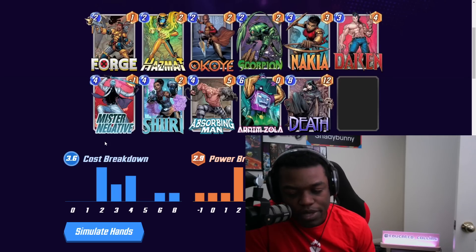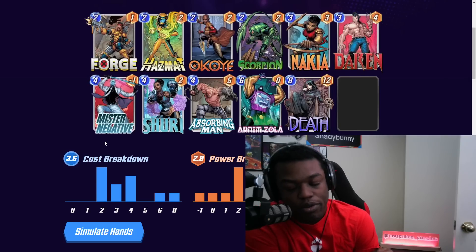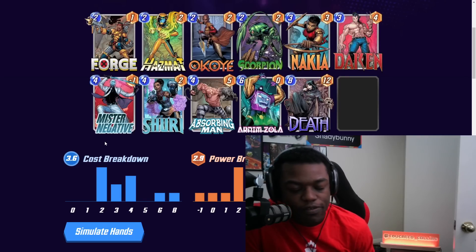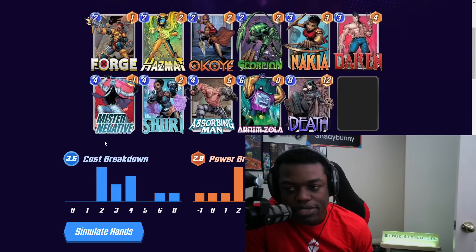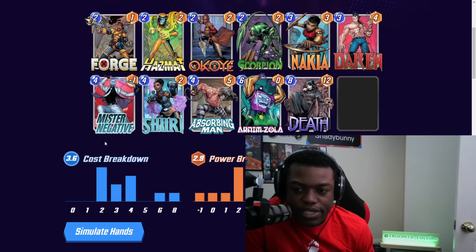Absorbing Man has the same idea. You play Deathstrike and then follow it up with Absorbing Man. Absorbing Man did get a buff recently — now it has a 5-power base, which is going to be very helpful to trigger Lady Deathstrike. I can definitely see that being a very common combo: play Deathstrike on 5, then Absorbing Man on 6. And if you're buffing up the Deathstrike, Arnim Zola has a really nice effect of moving your Deathstrike to the other lanes to trigger the whole board state.